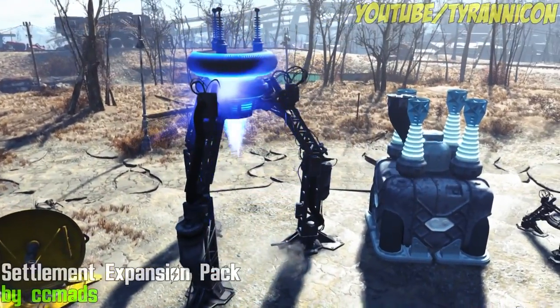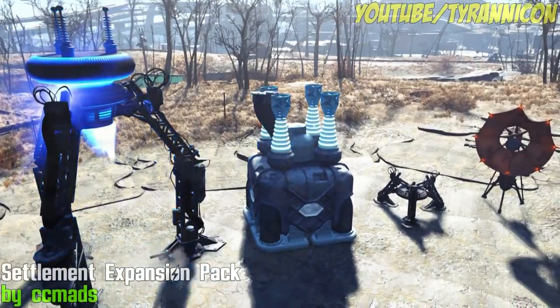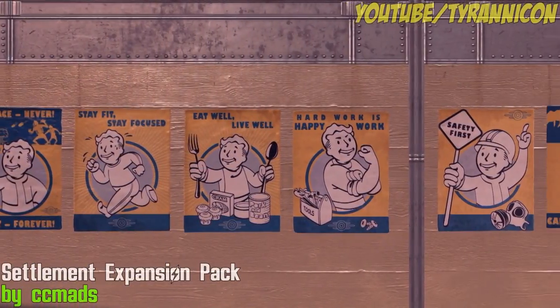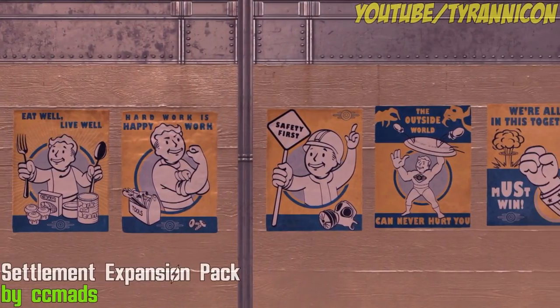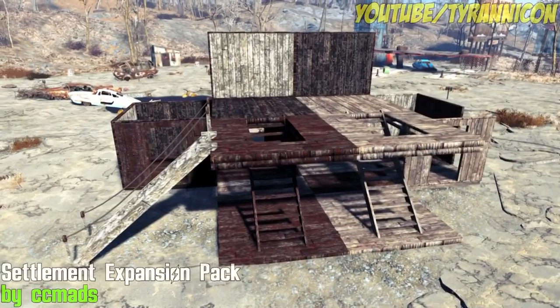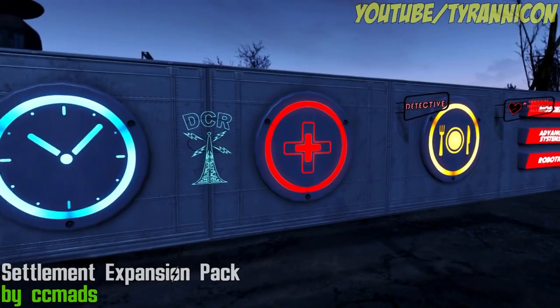Settlement Objects Expansion Pack by CC Mads. This mod adds around 140 items from various places in the game world to build in your settlements. New walls and floors from the vaults and the USS Constitution. New furniture items such as the Super Mutant Chamber and Cryo Case. And if that wasn't enough, signs from the Institute and Diamond City.